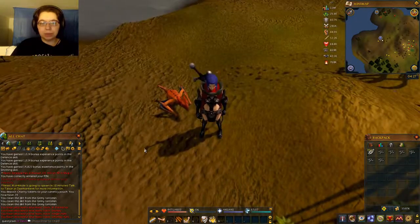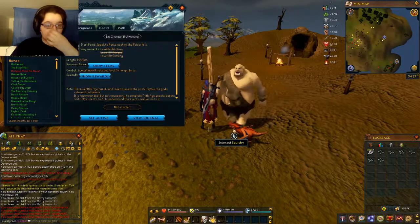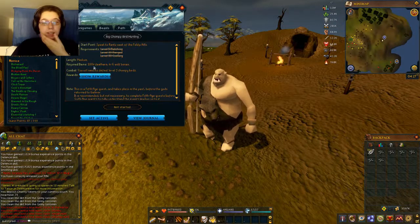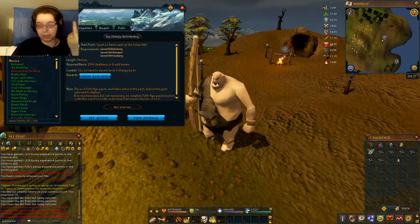Hello everyone and welcome back to RuneScape. On today's episode we are gonna be doing Big Chompy Bird Hunting. You need 5 fletching, 30 range, 30 cooking. You also need at least 100 feathers and 4 to 6 wolf bones, which I have 300 feathers to be safe and 6 wolf bones.